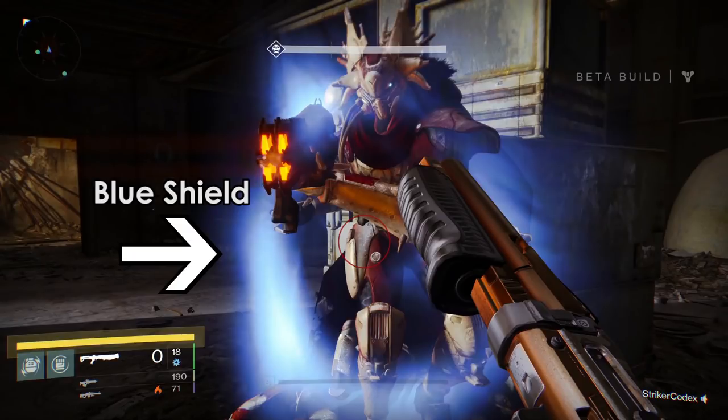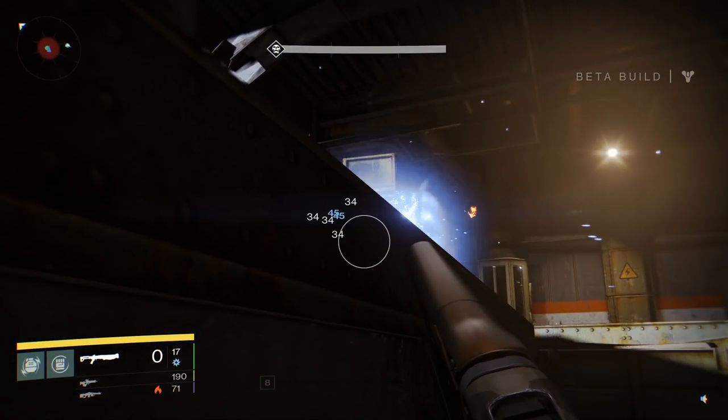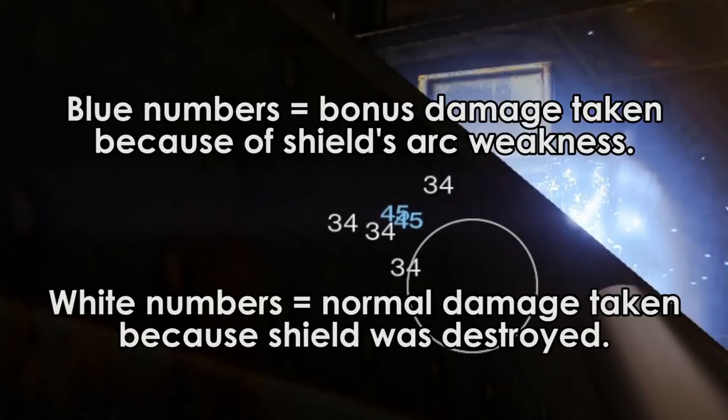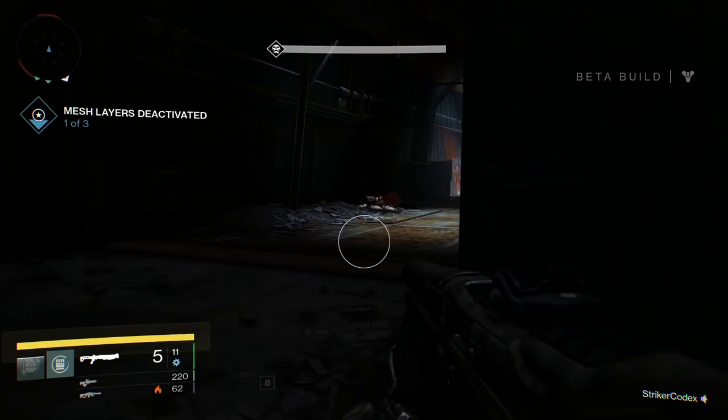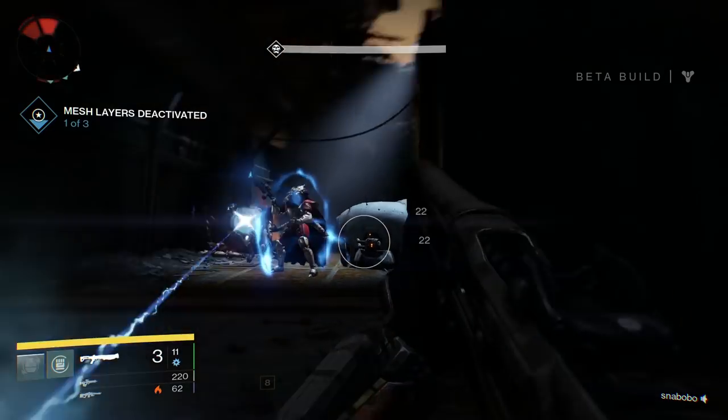In the beta, you probably saw this guy — the Fallen Captain. The Fallen Captain has a blue shield, which is significant because it means the shield is weak to arc damage. If you attack a Fallen Captain with an active shield using arc damage, you will deal significantly more damage over any other damage type to their shield. However, once the shield is gone, all damage dealt is set back to normal. The enemies themselves, as far as we know right now, do not have any elemental weaknesses — only their shields. If the shield regenerates, you will once again deal bonus damage with the appropriate weapon until the shield is removed.